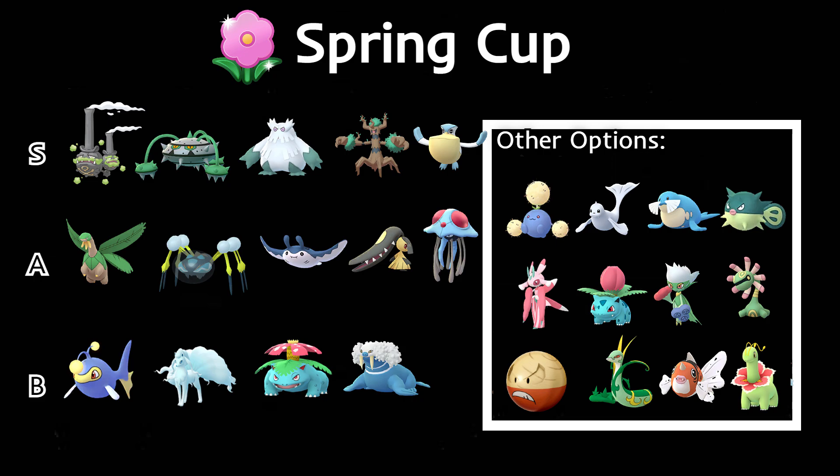Hisuian Electrode has an issue in that grass types resist all of its moves, so watch out. Skiploom isn't going to see much play — it gets overshadowed by so many other grass types. Qwilfish's Poison Jab does super effective damage against most grass types, but it's also a Water type so it's weak to grass as well. Meganium is another option but is probably overshadowed by other grass types.